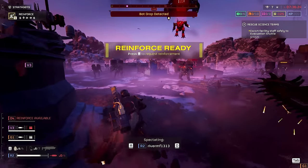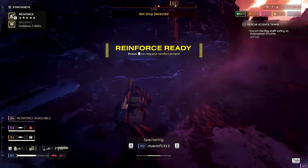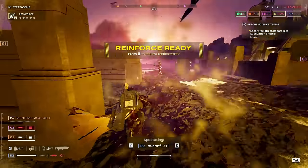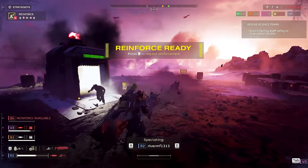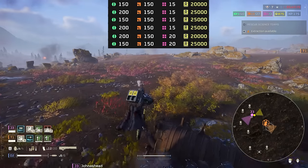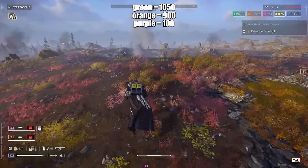It's been two months and players still don't know how the mission works. The bot drops and bug breaches target players. If you're on the objective, guess where they're all going — straight to you on the objective. If you split up a little bit, some folks on the objective, now there's a chance those bot drops and bug breaches target the others, putting pressure off the objective and making it a thousand times easier. This is important because you do want to get samples and beat the mission. You can do both — just split up a little bit.